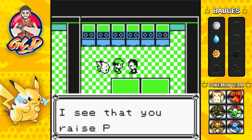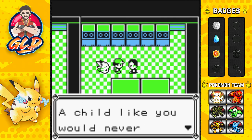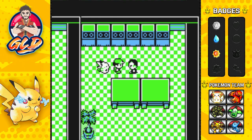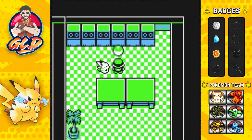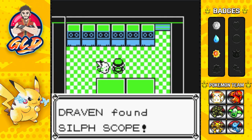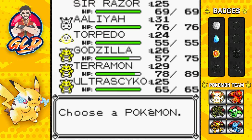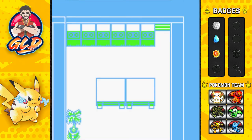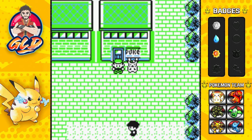Giovanni says: 'I see that you raised your Pokemon with the utmost care. A child like you would never understand what I hope to achieve. I shall step aside this time.' I hope we meet again. The ghost Pokemon right there - so stay tuned for all of that.